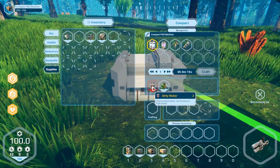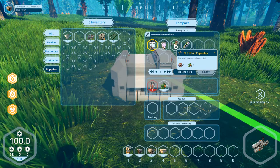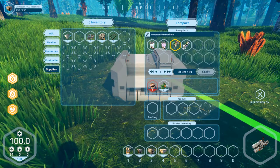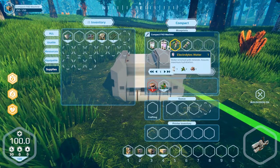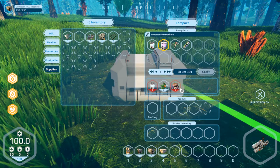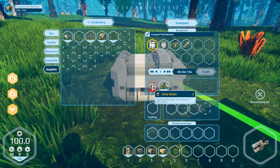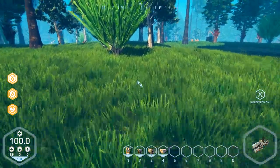What do we need for this? Dirty water and fruitage — also qualified water. We need dirty water. Where can we find that?